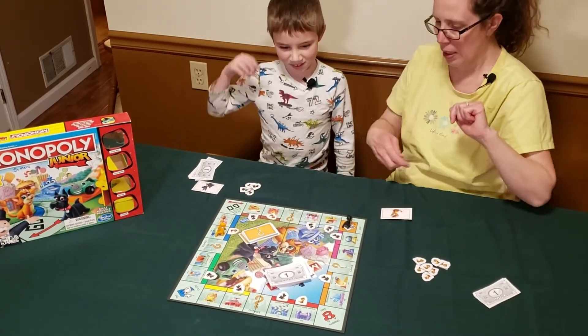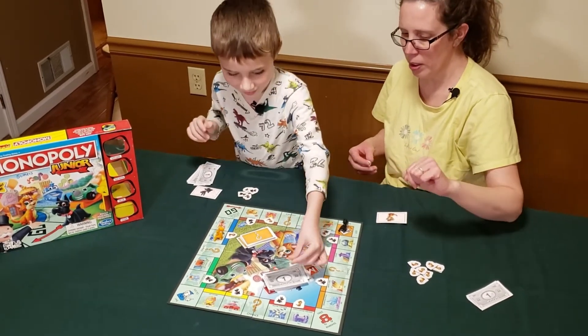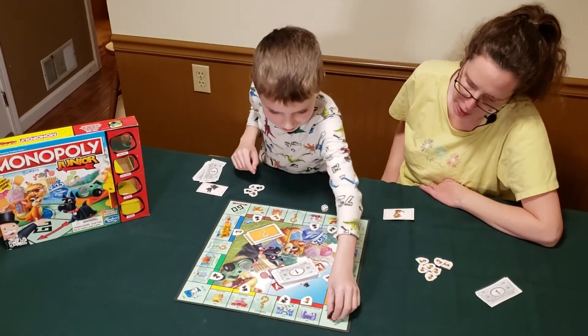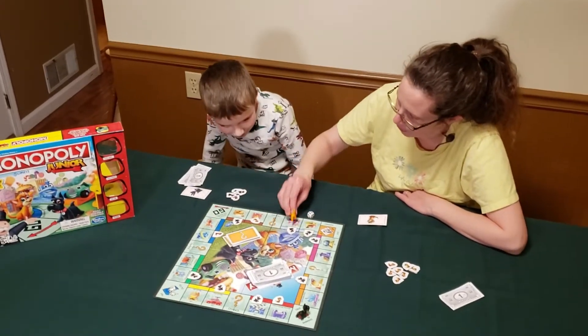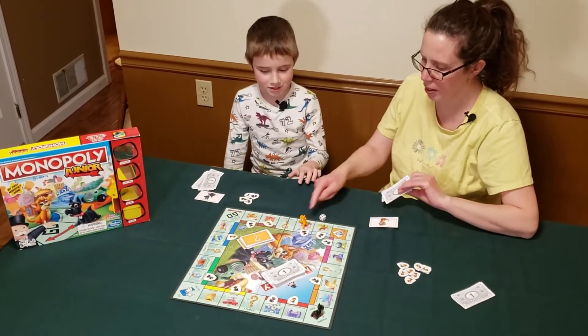Eli still has to pay to get out of jail — one dollar to the bank — then he gets to go again. He rolls a six and lands on free parking, so he doesn't pay anything. Then mom rolls a six and passes Go to collect her payday of two dollars. But you own that property so I owe you — it's two dollars because you have a monopoly.